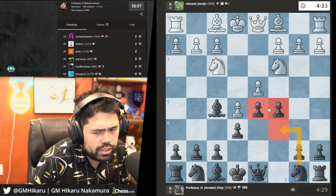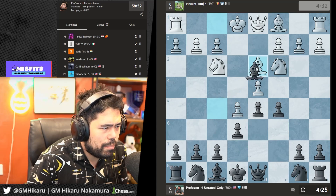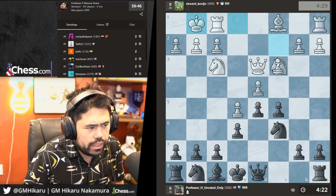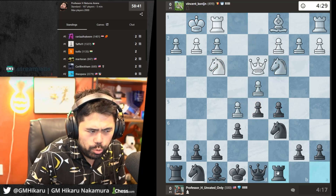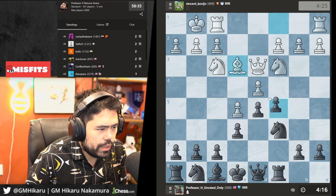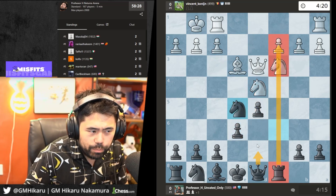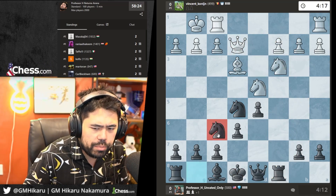I'll go c5 and Nf6 — this is the beginner level. He plays there, which is decent but not best, because now he has a slight problem with the pawn chain. Normally you'd want the pawn on c3 to build that wall. He doesn't get the chain of pawns so he has some slight long-term problems. I'll go Rc8 to put pressure on the c-file. He plays Be3, I take the pawn, he takes with the knight, I just take the pawn — I'm simply up one pawn, rook on the open file. I can trade queens after Qb5 check and I'm looking very good.